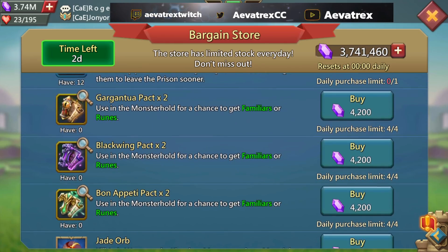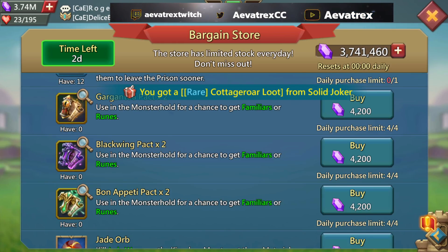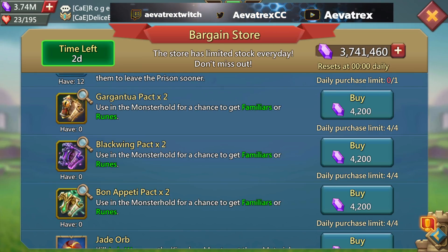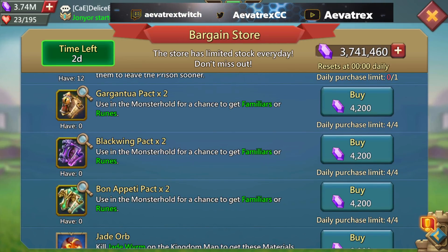Now we get to the good part — the Gargantua Blackwing and Bon Appetit packs. You get times two and can buy four each day, so you can get eight of each every single day, for a grand total of 24 of each. If you are still working on your tier five familiars and they are not done, this is a must — granted if you have the gems. Tier five familiars change the game; your damage will go through the roof.